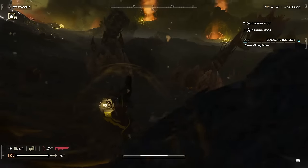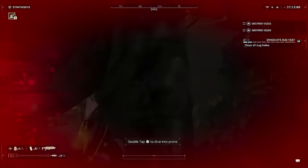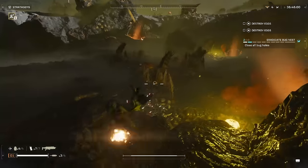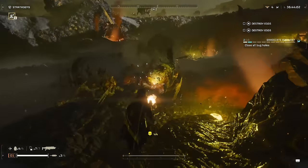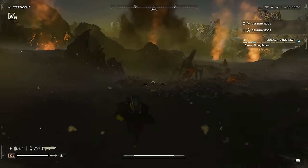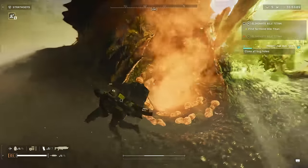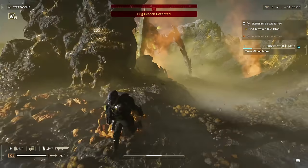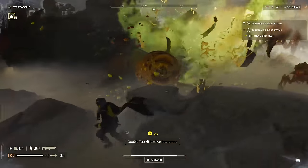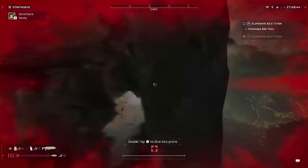Our next tip: using enemies for your benefit. Enemies actually have friendly fire in this game. Two examples: chargers can be baited to charge into other enemies and damage or kill them, and they can also charge into bug holes and destroy them if you don't have any explosives. The other example is the Bile Titan's acid spewing ability, which can kill chargers as well as other terminids — and they can even kill other Bile Titans using this ability.